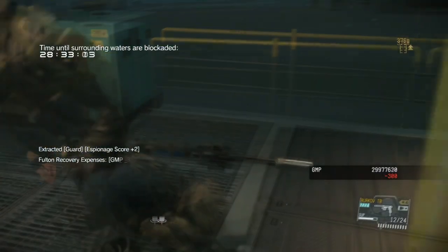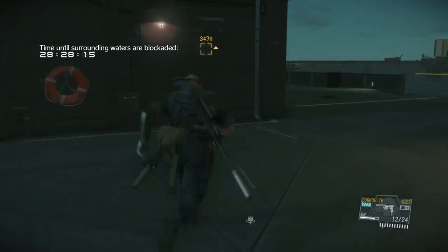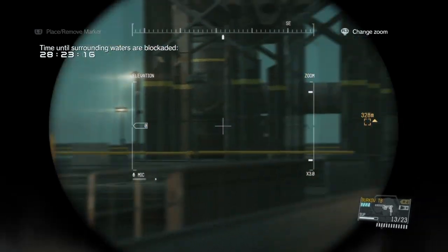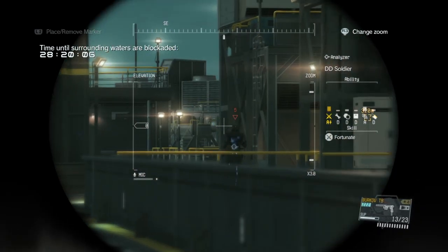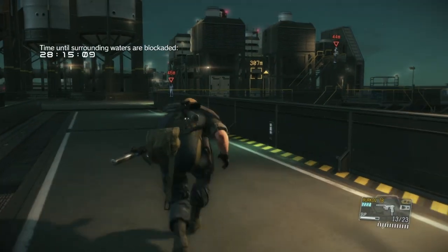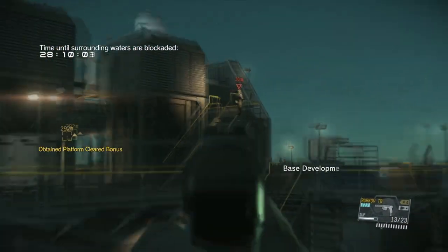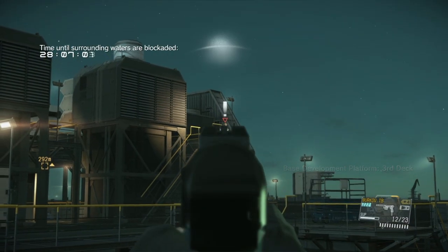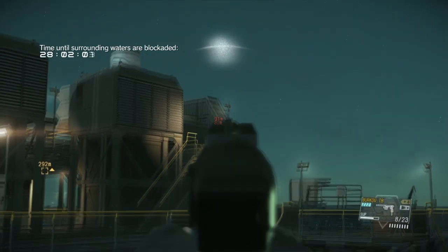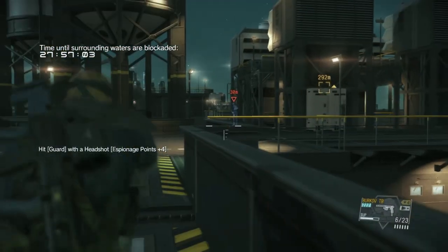We get a couple of handgun takedowns here and a couple of regular takedowns for the neutralizations, plus a couple of Fultons. Remember, the lucky number is 10 — we need 10 Fultons — and then we need to Fulton the anti-aircraft guns. Try to go for headshots. We have a lot of ammo to work with with the Berkov and a very good suppressor. I have quite a bit of trouble finding the sweet spot, but there we go.